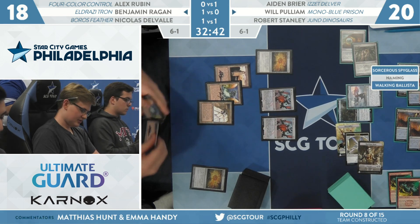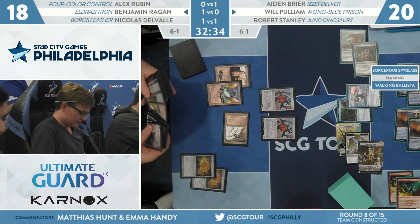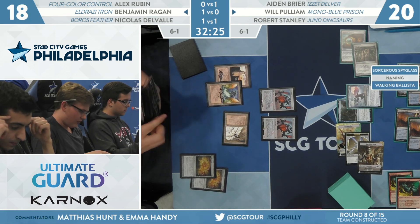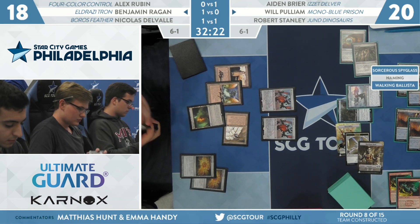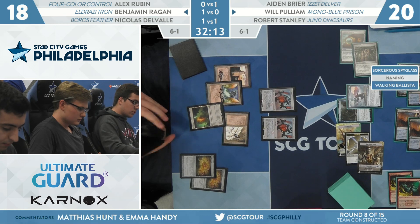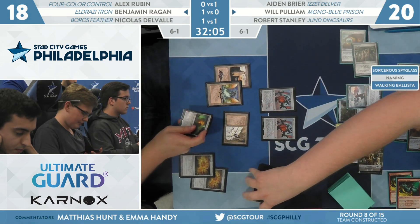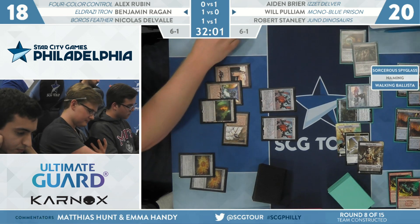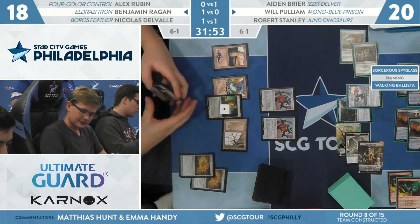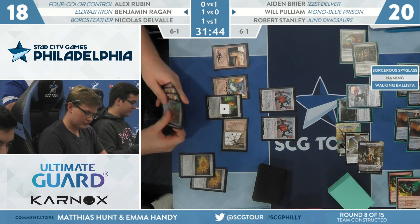Back to Ben. He's going to crack Expedition Map, continue to develop his mana. He can make some large Walking Ballistas. Blast Zone — that's a way to get... that can unlock the Spyglass. He wants those Ballistas back online. He's basically identified that the way he loses this game is if this Urza is left unchecked. There are just so many cards these two legendary creatures are going to produce. The Eldrazi Tron deck assumes it can go over the top of anything else on the battlefield. He'll put Blast Zone to two this turn, sacrifice it next turn, then start going to work with Walking Ballistas.